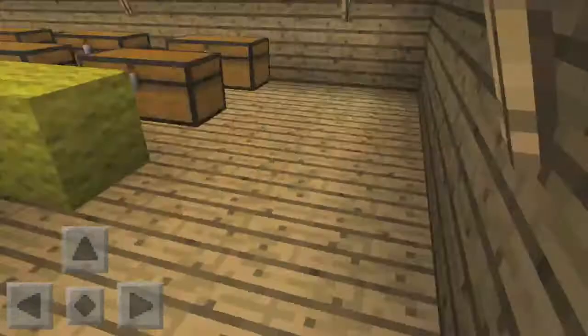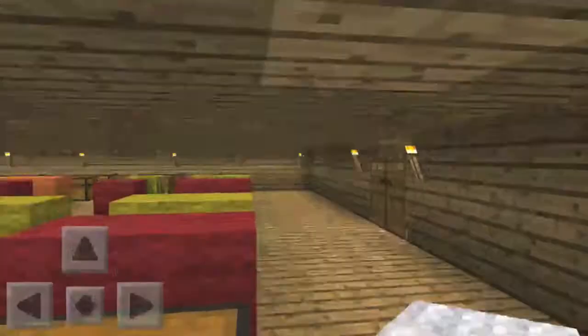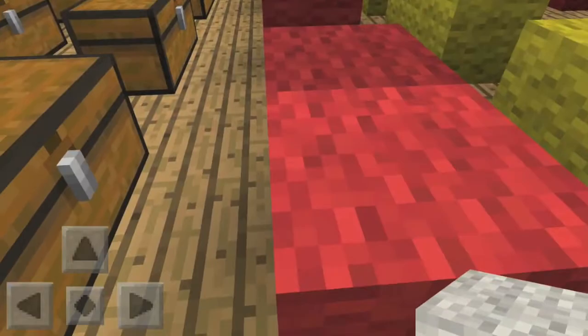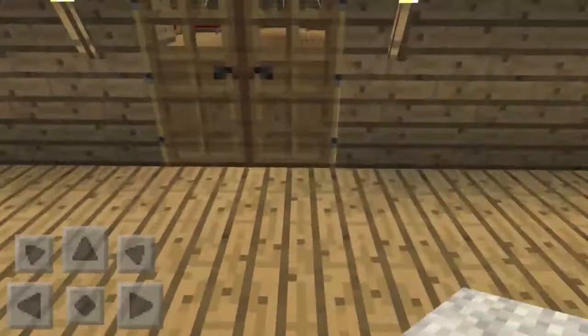Now let's go look at the cargo unit of the ship. In the cargo unit, they had chests to store treasury. Hernando de Soto didn't find any treasure, but he did find useful plants and resources which weren't found in his country Spain, so he took them back in these chests. Here I used red wool to represent tomatoes, yellow wool to represent bananas, melons to represent watermelons, and yellow to represent carrots. They mostly all represent food.